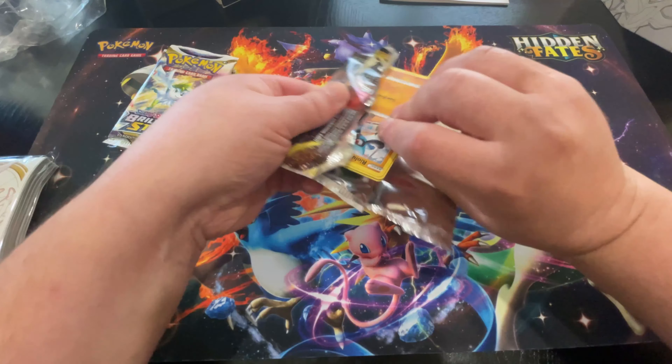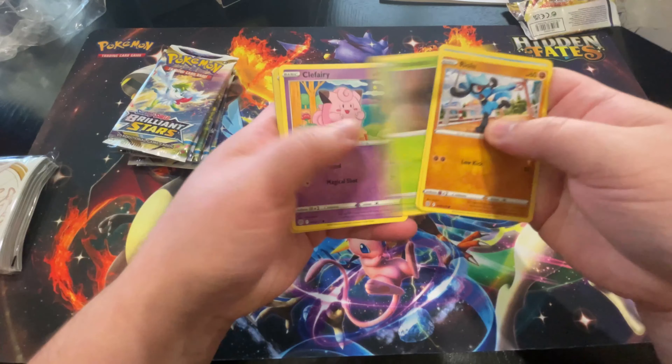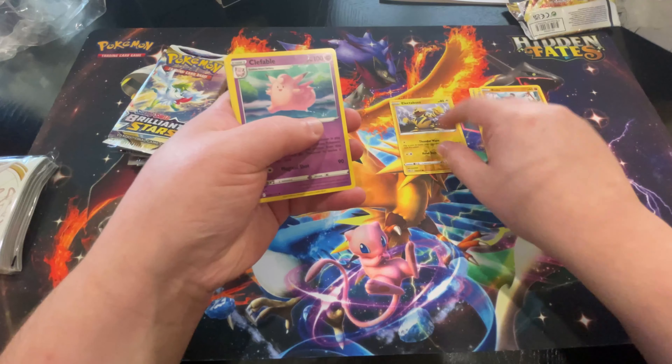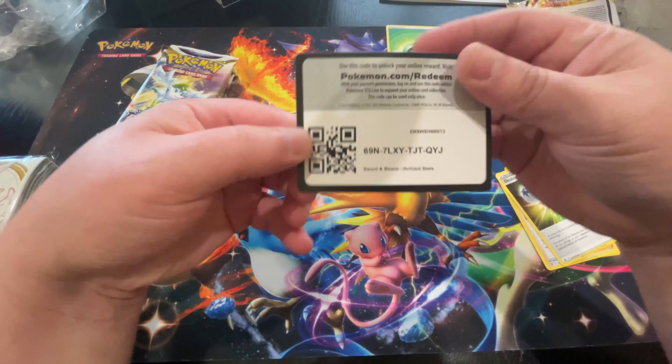First pack opening. I didn't do the little trick here, so we're just going to see what we have. Electabuzz Reverse Holo and a Clefable. The energies and everything here. There's the code card for you guys.